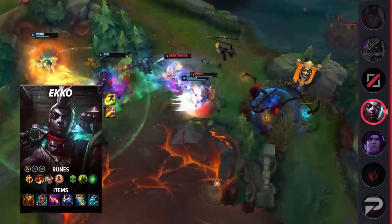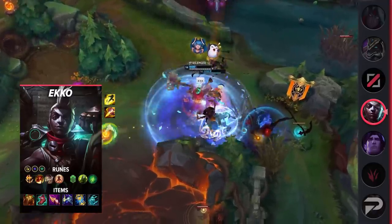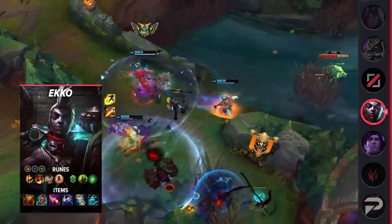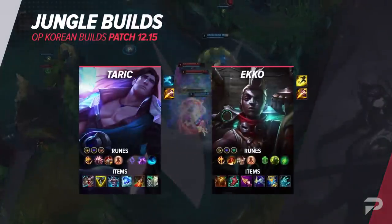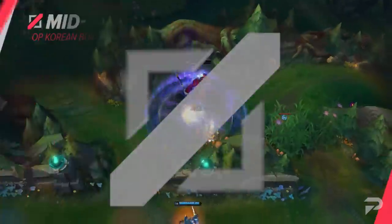The extra tenacity makes Ekko pretty difficult to peel, while Anathema's Chains makes it even harder for the main carry on the enemy team to effectively deal with a mobile but dangerous threat. That covers our jungle builds, so we'll put a quick recap of them on the screen. Next on the list is the mid lane.